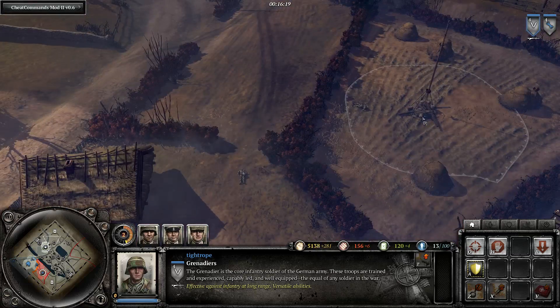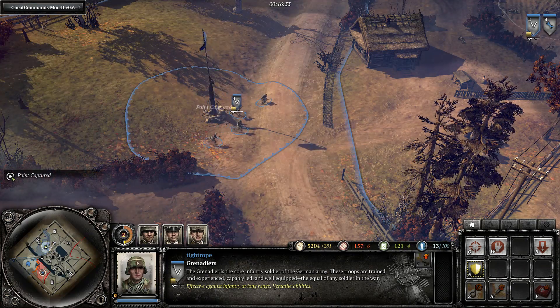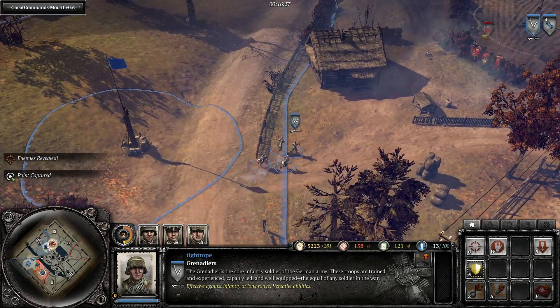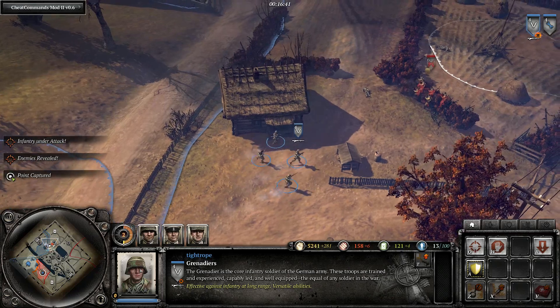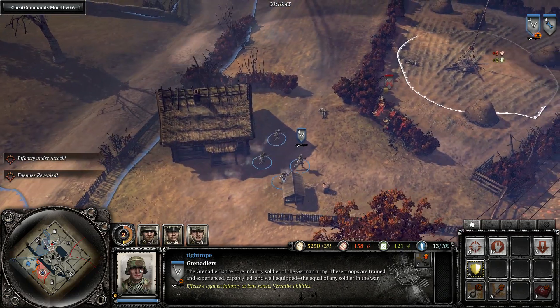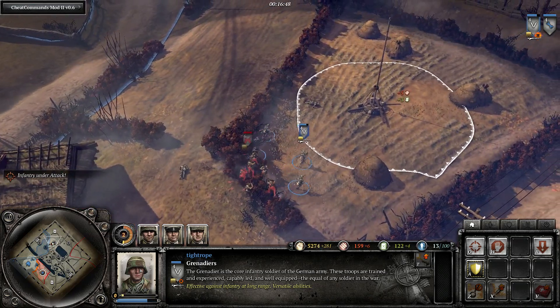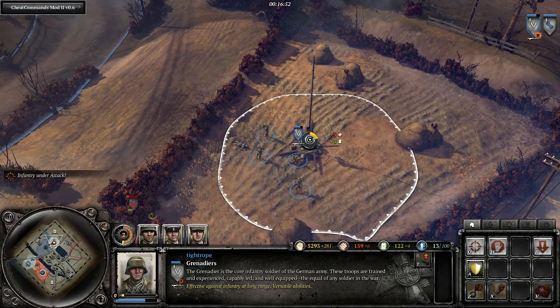Now we switch to later in the game. I issue the standard queued up capture command with a squad of LMG Grenadiers. This time they encounter an enemy squad on their way to the next point. Let's say I am busy somewhere else on the map and don't notice this — they will run right past the enemy squad to the capture flag before turning around to engage them. In the process they will take a lot of damage and not deal much in return, due to the firing-on-the-move penalties and facing the wrong direction.